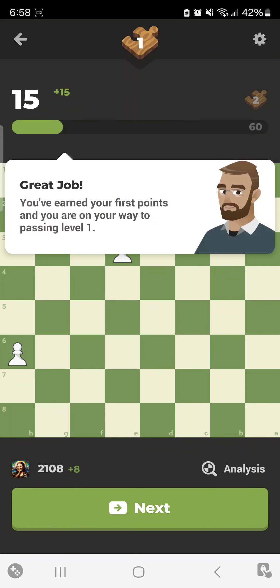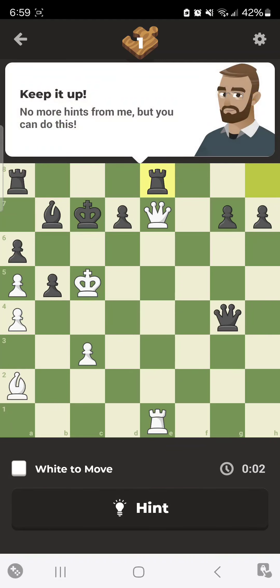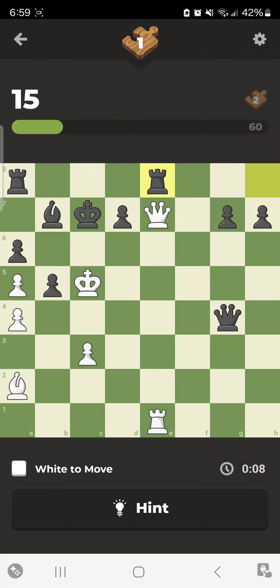That's pretty much it. They've got these puzzles, and this time there's no more hints. This time it's white to move, and we're looking to clinch a victory here.